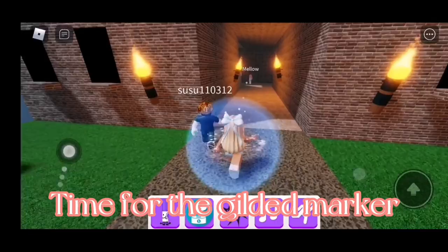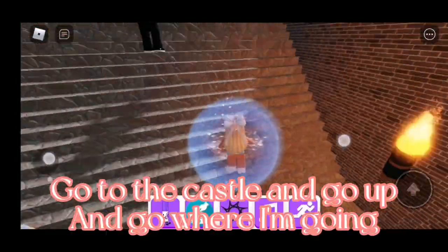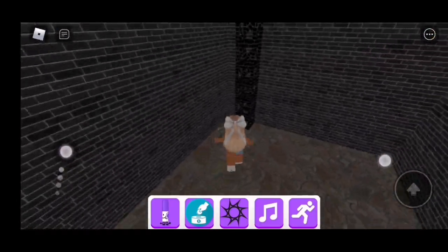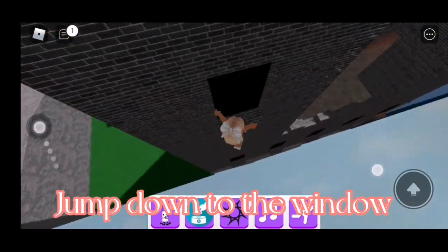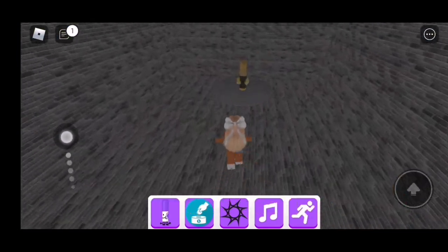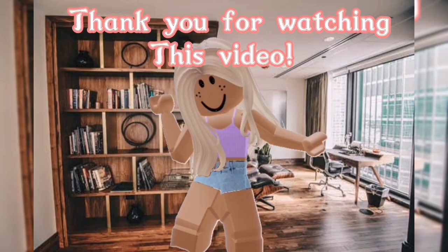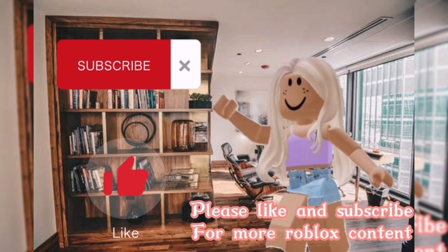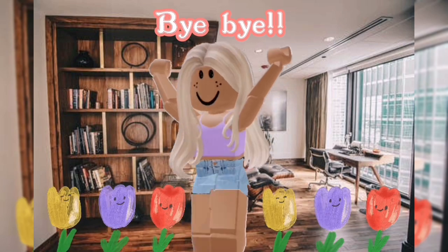Time for the gilded marker. Go to the castle, go up, and go where I'm going. Jump down to the window — there you go. Thank you for watching this video. Please like and subscribe for more Roblox content. Bye bye, thank you.